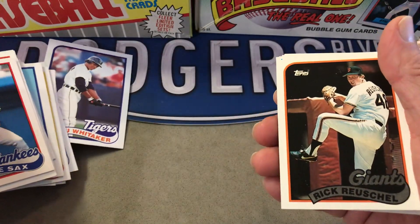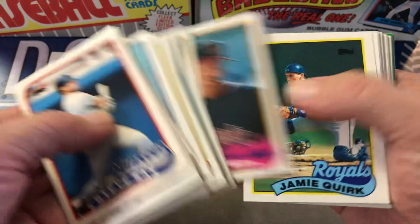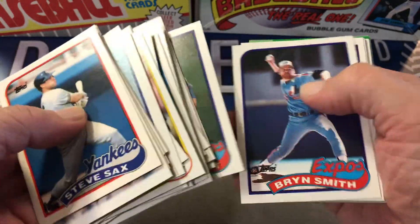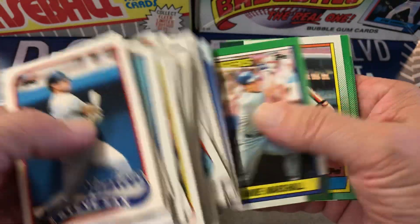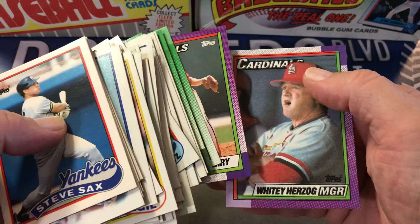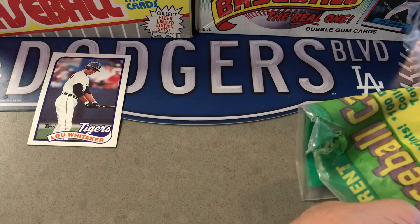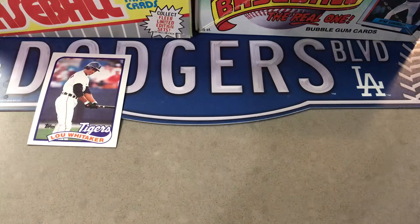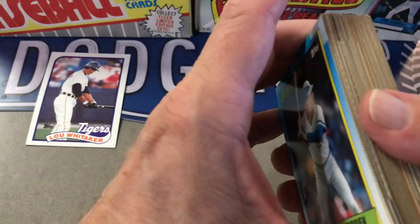Lou Whitaker — decent one, he should be Hall of Fame. And I'm hoping for Bob Welch because that's the error, or at least one of the errors or the better errors. Brent Smith. Yeah, as I expected it's just commons, nothing great. At first I thought this was going to be really good — I got it as a bundle of stuff, which you'll see later.